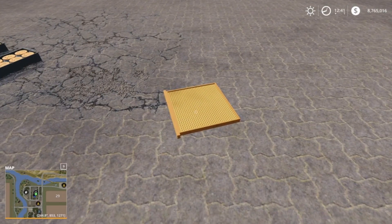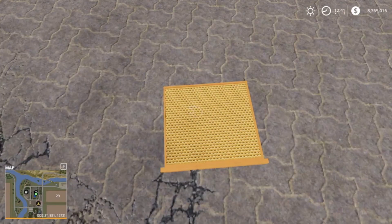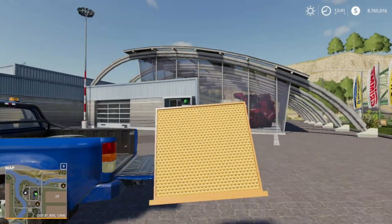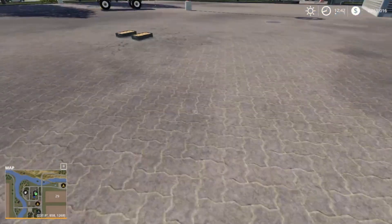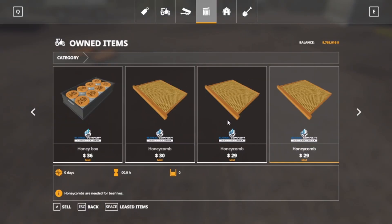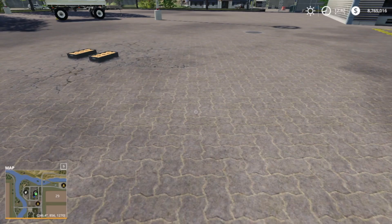So if someone can explain to me what's going on here — let me pick this one up, put it in the truck. I should be able to buy a bunch of them at one time. See, I got three but I only have the one. I don't know where these other ones are at. So if someone can figure that out for me, let me know. Thanks.